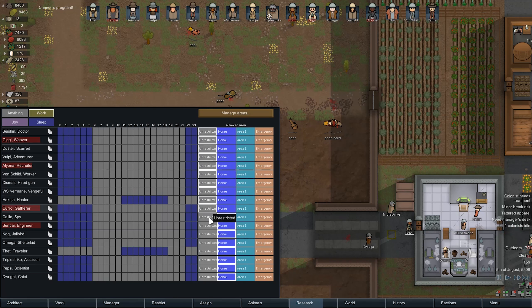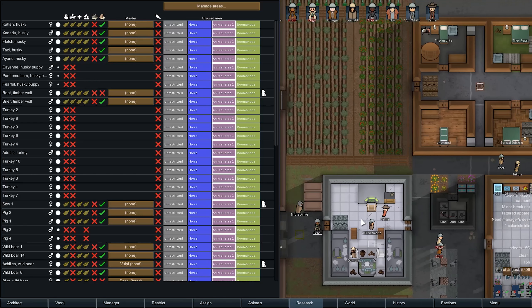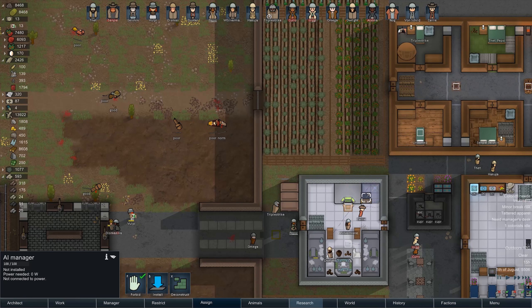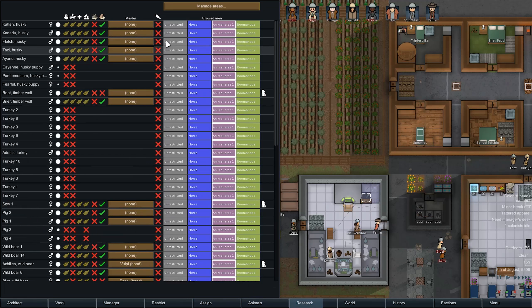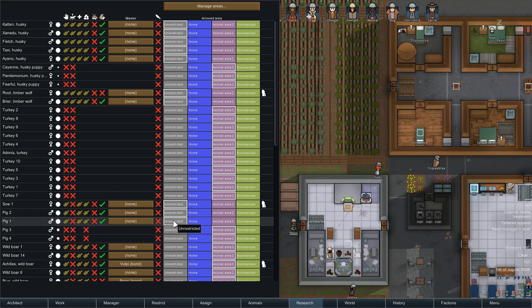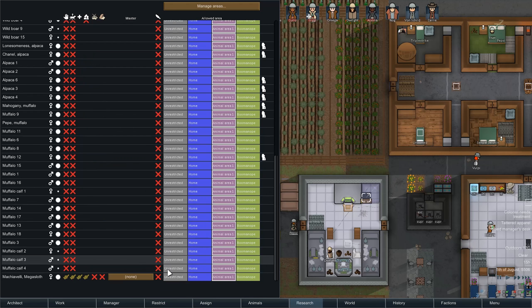Nobody's restricted — everything is permitted. We'll go ahead and put the manager back down and let it do its managerial duty. The huskies are free to move about the colony. So are the timberwolves, so are the pigs — the adults at least. Basically if you can haul, you're free to move around again.